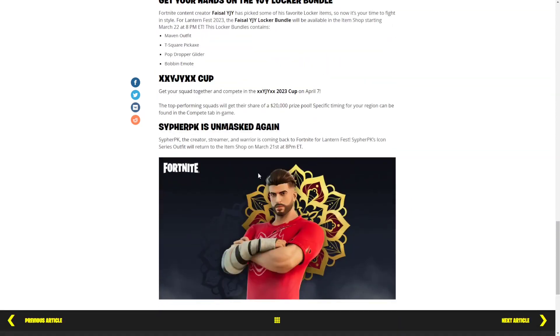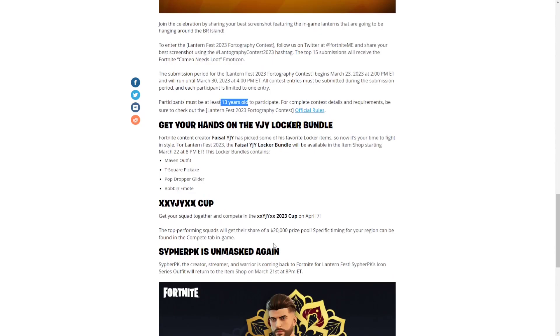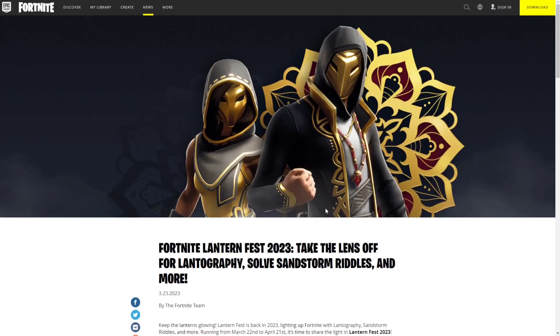There are a couple more things: the Cypher PK icon series skin is coming back, and there's a new creator bundle from a creator called YJY. Their bundle will be available on March 22nd. The YJY Cup is going to be available on April 7th, and you'll be playing for a prize pool of twenty thousand dollars.